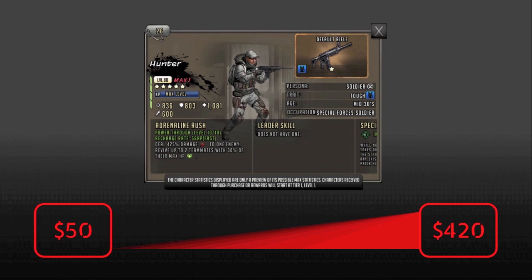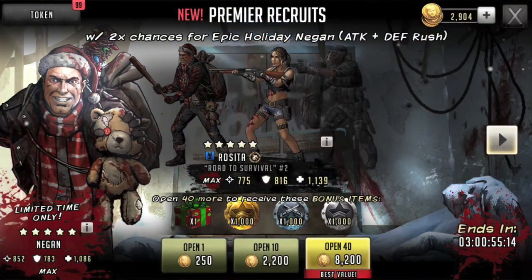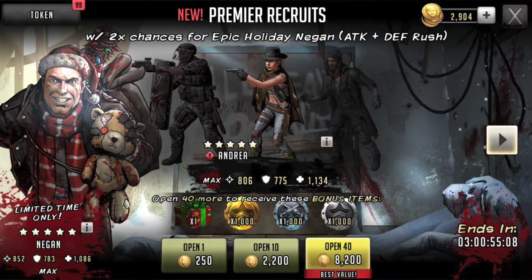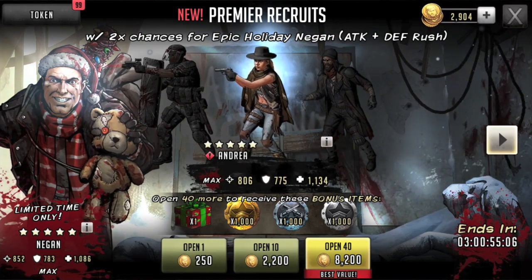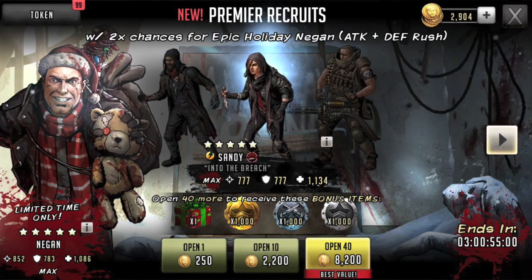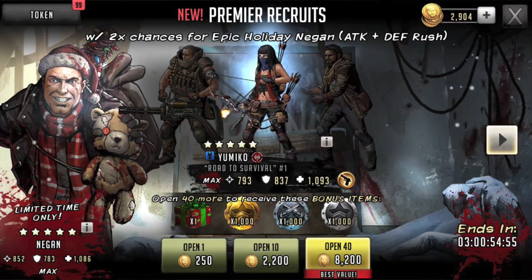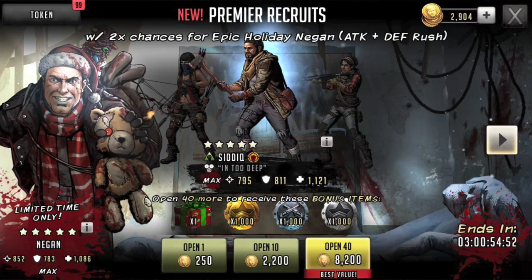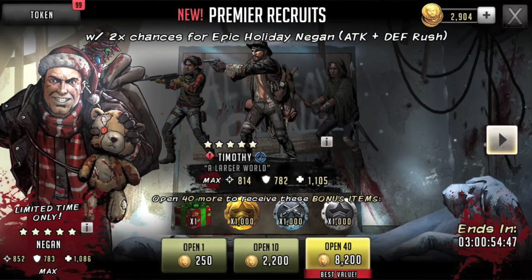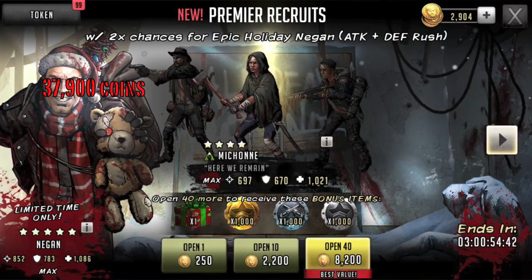Let's see what else we could get for that high-end worst case scenario price if you were going to spend it on pools. We'll use this one as a good barometer — a 40-opening at $40 as the best price per pool is about what we usually see. At 8,200 coins you'll obviously get bonuses like tokens, so that'll weigh into it a little. The worst case scenario to pull Hunter comes out to about 37,900 coins.